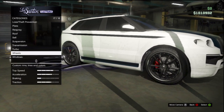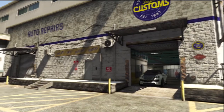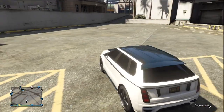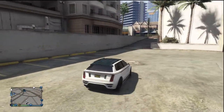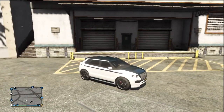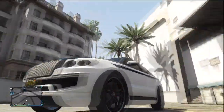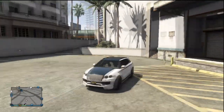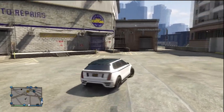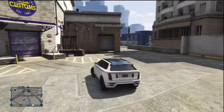With that, guys, that is all of the customization options for the Huntley S in Grand Theft Auto Online. As we pull it out of the Los Santos Customs here, you can see that this is definitely an attractive SUV — it's pretty cool overall. Rockstar really won me over with the secondary paint job. I didn't know what would be changing — I thought maybe just something very subtle, but I really like the accents: you've got the roof, the hood, the stripe down the side, the stripe along the bottom. Overall I think it makes for some fun customization, I really enjoy it, and I think Rockstar did a pretty good job. Please check out my other customization guides if you're interested in the other new DLC cars, and please stay tuned for more videos. I'll see you next time.